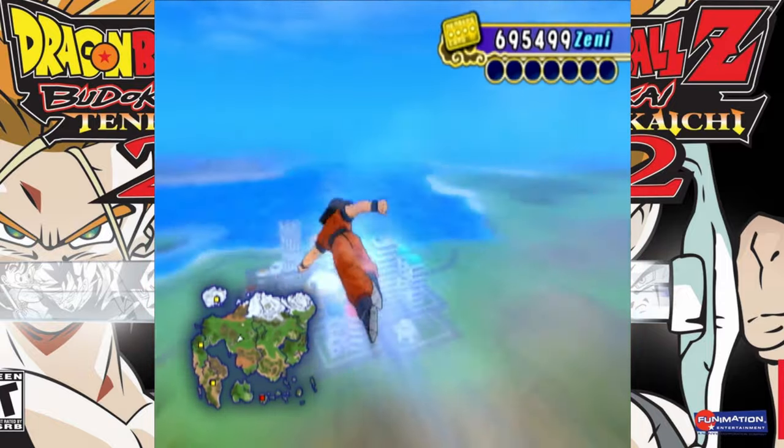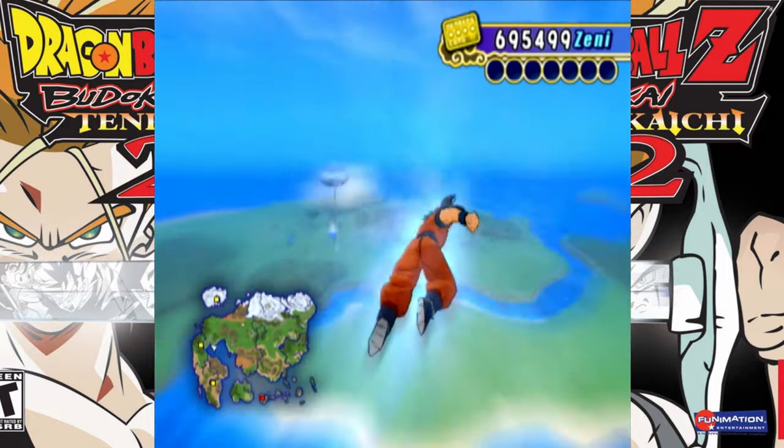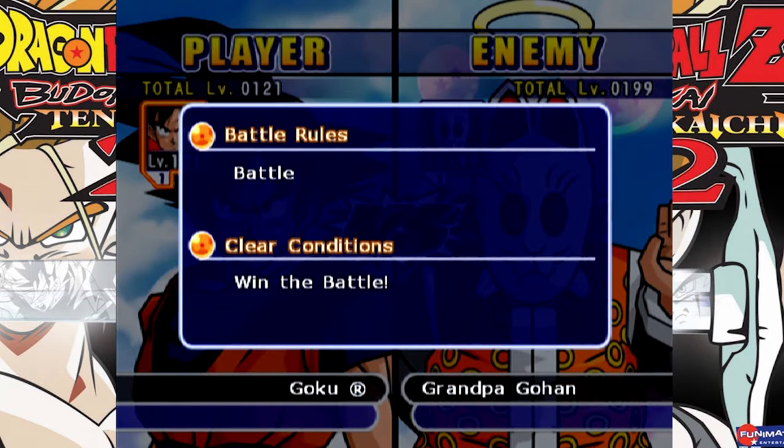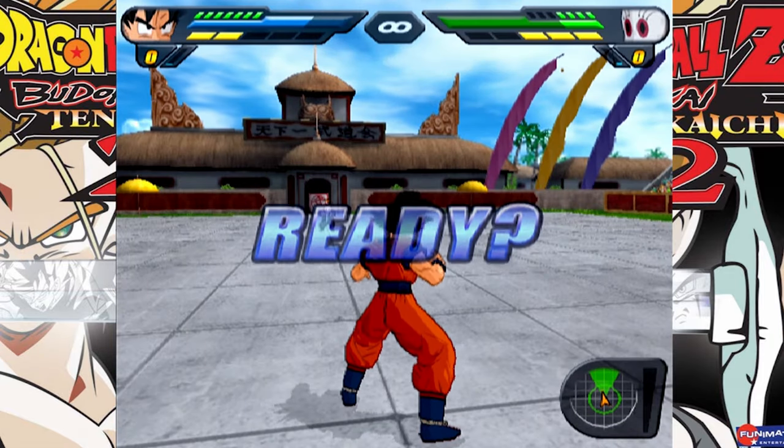Once you are Goku, all you need to do is go all the way to Kami's Lookout. There's a special event that you need to do — talk to King Kai.